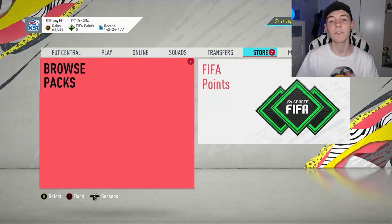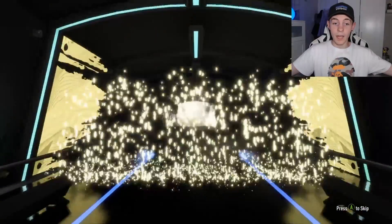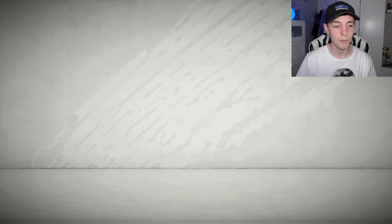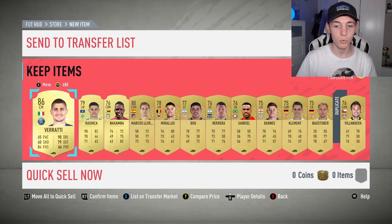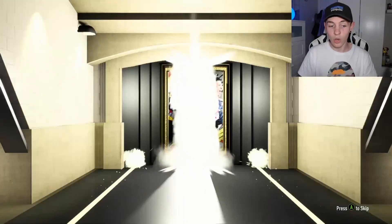Now we're going to open the packs and see if we can get any return. We'll start with the Premium Gold Players Pack. When we did this last time for the Alonso SBC we did get Gerard back, so if we could get something like that it would be sick. There's a walkout in the first one - Italian please, be a center back or center mid - Veratti! We've got an 86 back into the club. That's very decent - going to repay some of the debt. He is tradable as well, we'll keep him for an SBC in the near future.